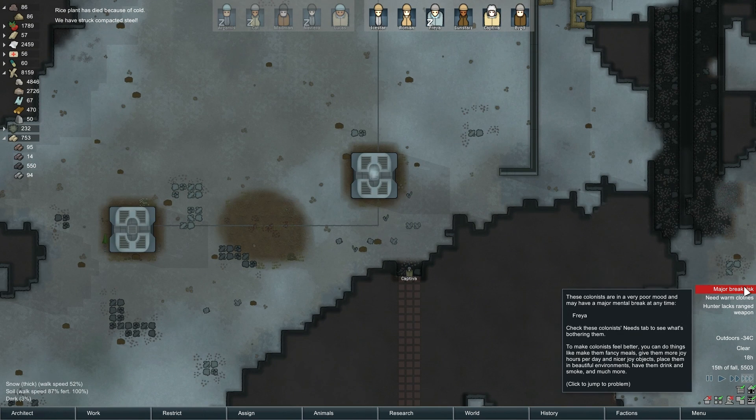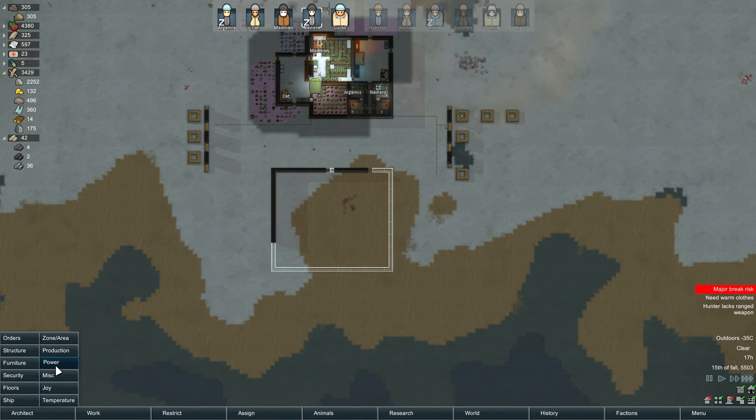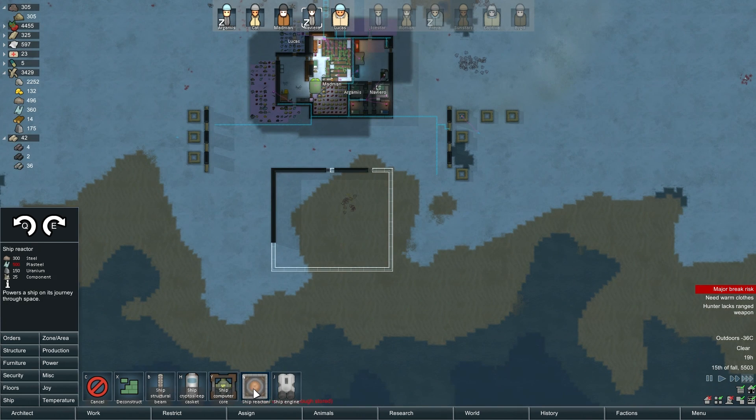We can build the power source — wait, that's the core. We can build the reactor. This tells you what you need to build the ship. But we don't have enough plasteel — I can't build that. I don't have enough steel either. Let's load the launcher — we'll do a max load on slate blocks and get the uranium in there this time. I didn't get any of the uranium in there because I was having trouble loading.